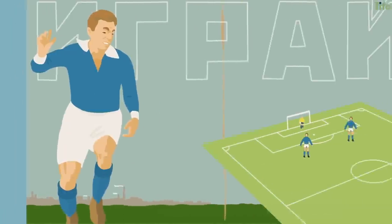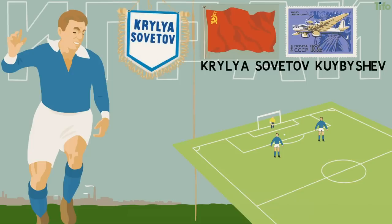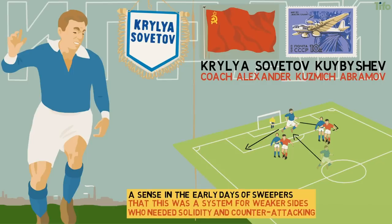Wilson also notes that a similar change occurred in Russia, with Krylya Sovetov Kuibyshev, a Soviet air force-backed side, dropping a half-back into the defensive line to sweep up behind the two full-backs, who man-marked. Under coach Alexander Kuzmich Abramov, Krylya punched above their weight. There was always a sense in the early days of sweepers that this was a system for weaker sides who needed solidity and counter-attacking to achieve success.